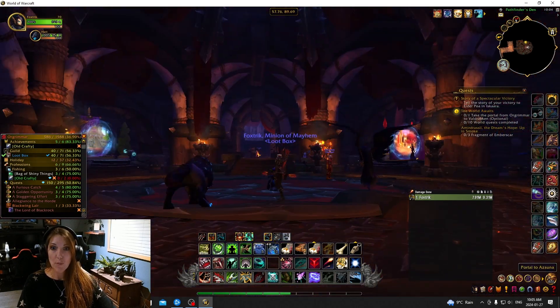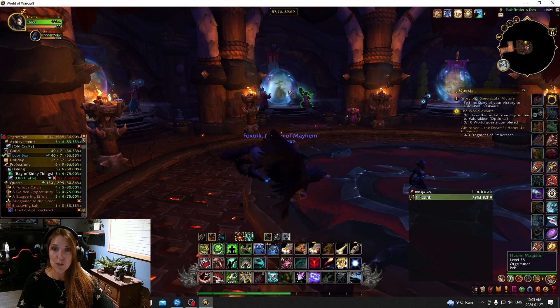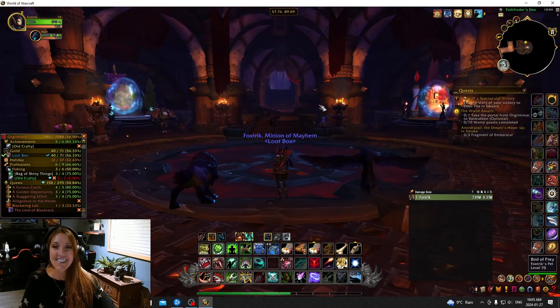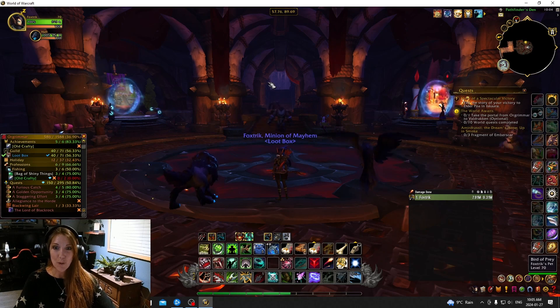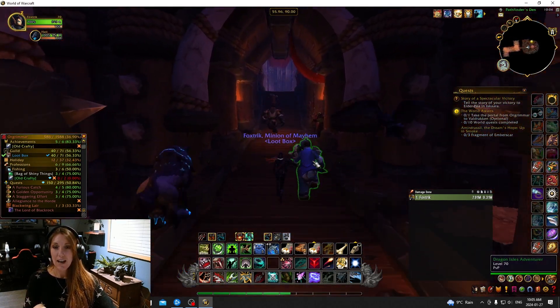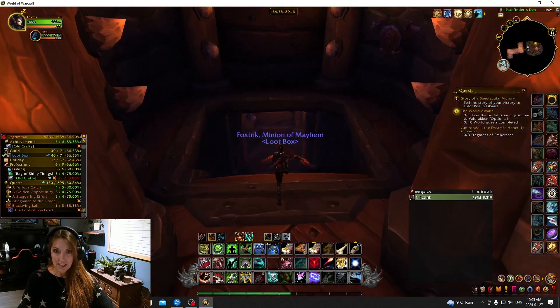We're in Orgrimmar and we're in the Portal Room, and we are going to choose the Portal to Shattrath, which is not on this level. When you're in the main Portal Room, just run forward as if you were going to go into the city. And then when you get to these guards, turn right and go down.